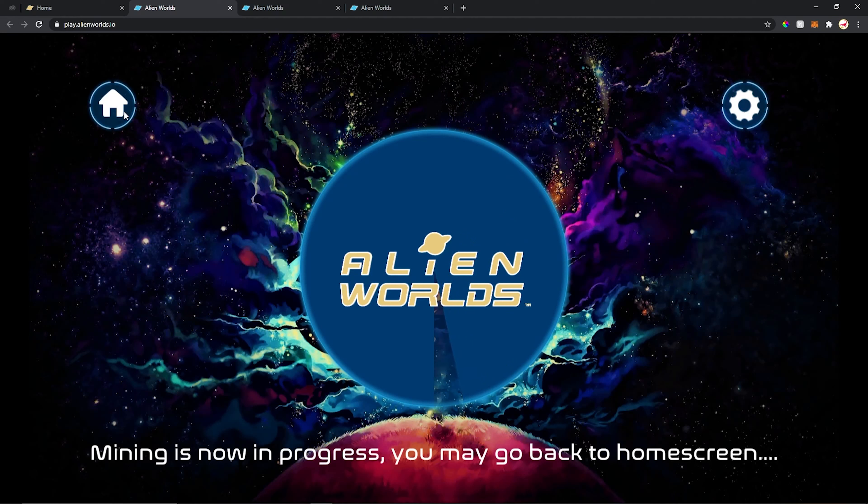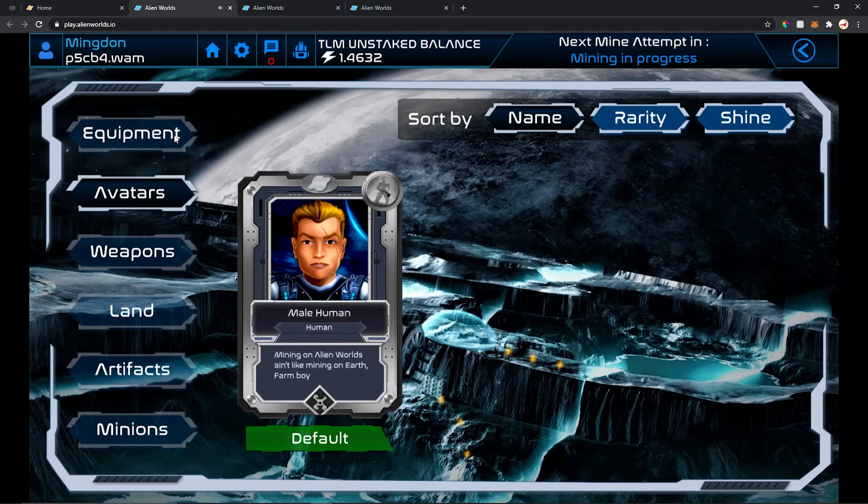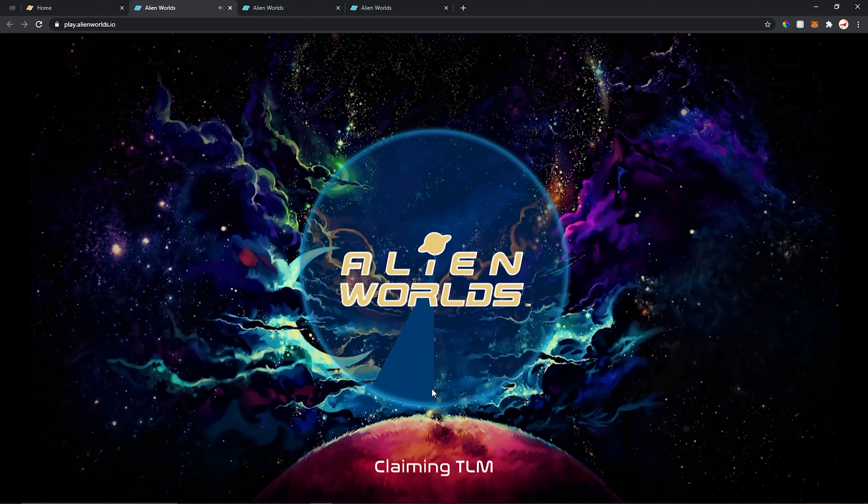You may go back to the home screen. Here on the home screen you can see my avatar, equipment, weapons, land, artifacts, and minions.